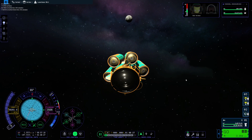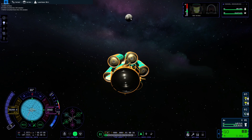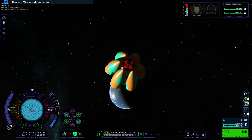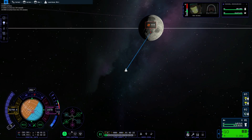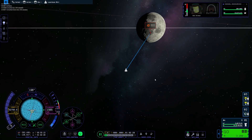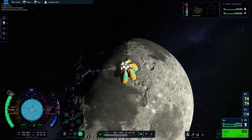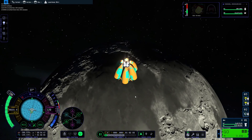We have to save the rest of our fuel for a return trip. We have to slow down before we hit the Mun, land, take off, and then slow down before we hit Kerbin. Now we need to do a reverse burn. We went way too late.